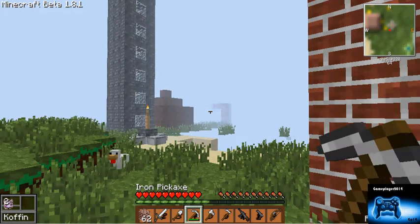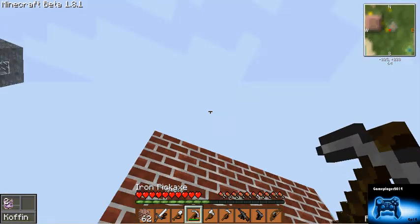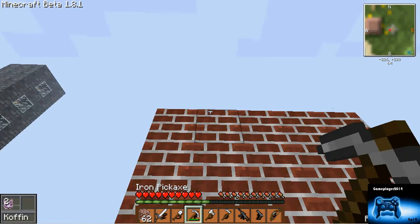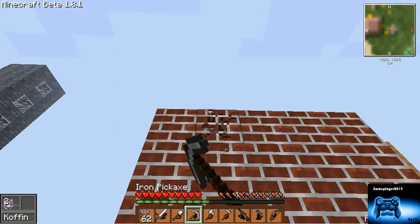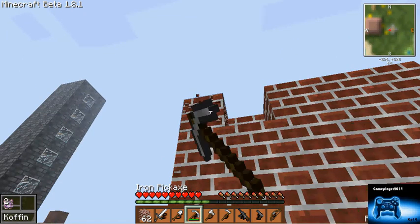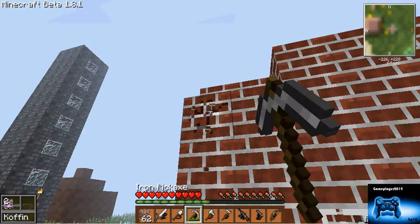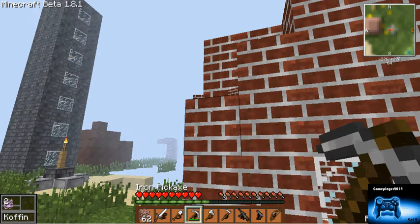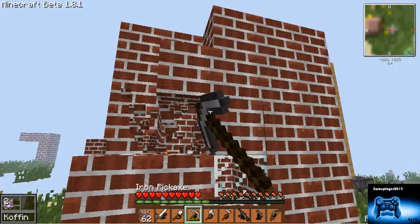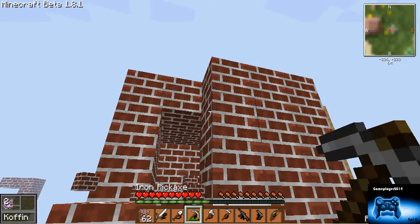That's going to get destroyed next. So let's knock this building down. I'm going to kill this chicken if he touches me again. This is what the builders build on right here — my mod test world.